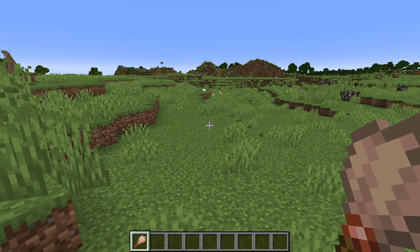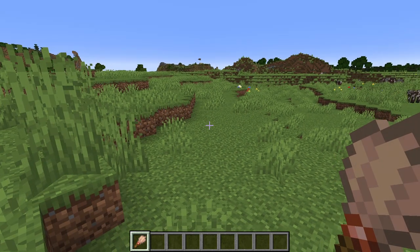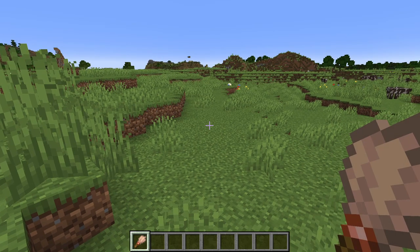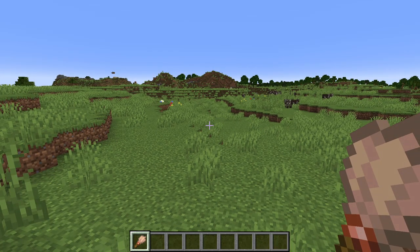To find the pottery shards you're going to need a brush, and you're going to need to brush suspicious sand or suspicious gravel. There are five locations where you can find the pottery shards, so let's take a look at them.